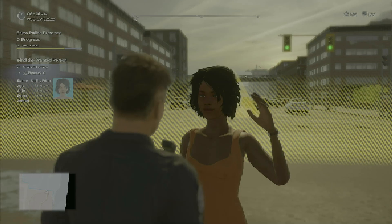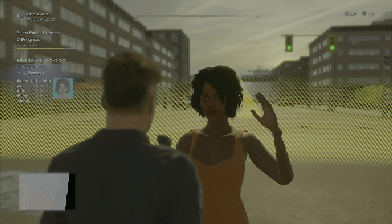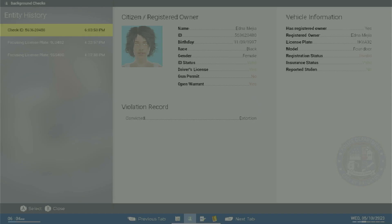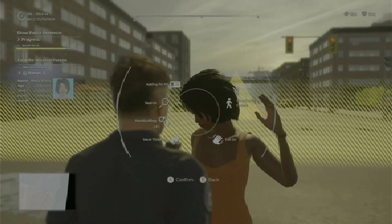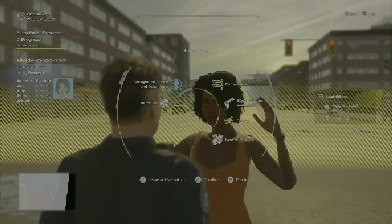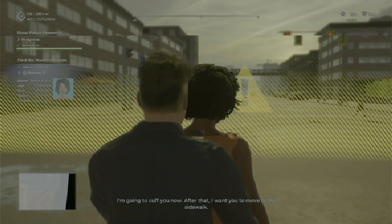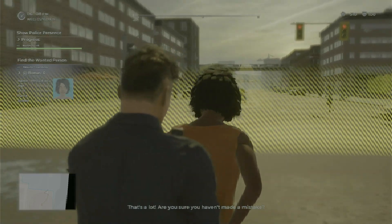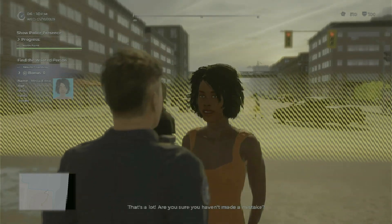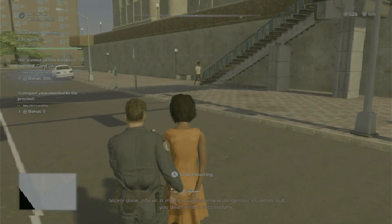Show me your ID, please. Sure, here you go, officer. Fleeing — there you go. I'm going to cuff you now. After that, I want you to move to the sidewalk. There are a lot of liability reasons. Are you sure you didn't make a mistake? Nicely done, officer. I'm taking you in — dangerous situation, but you dealt with it successfully.